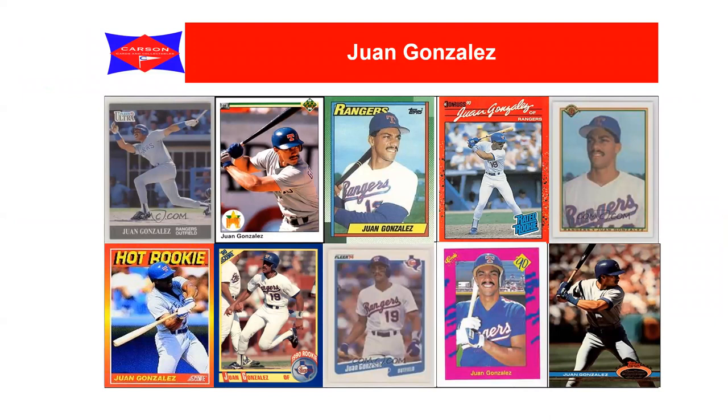Then we have someone who will probably not make the Hall of Fame because of PEDs, but look at all the cards considered rookie cards for this individual - just a year later in 1990. His perhaps most valuable was a Fleer update, but you also had Upper Deck, Topps, Donruss - which is worth more because of an error card - Bowman, Score's hot rookie and Score rookie card, Fleer, Classic, and Stadium Club. Which of these cards is the rookie, and which is most valuable?